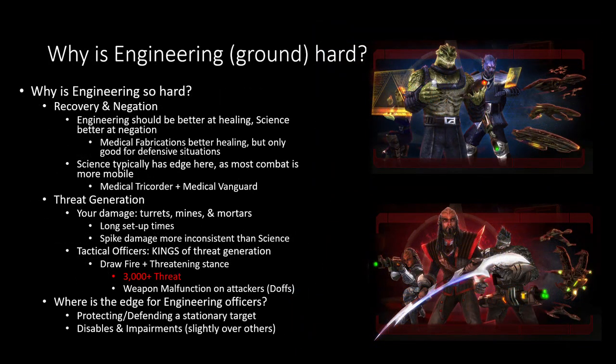But overall, the reason why engineering is really the most complicated inside the game is because science and tactical have very distinct advantages on ground. Tactical has such a high amount of threat generation potential for them, which is really, really insane. And science,